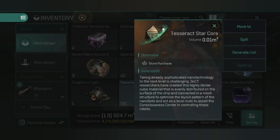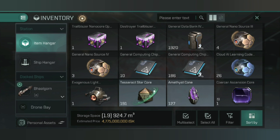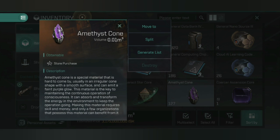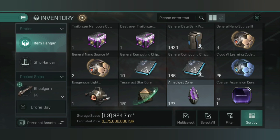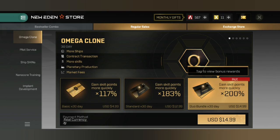So what materials are we going to need? The first one is the Tesseract Star Core. These can be obtained from boxes in the NES store via the exchange store - you can get those for free, or expand and get them faster using the paid method. Then you've got the Amethius cores, which are used to fuel the AI engine itself.